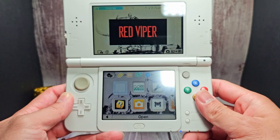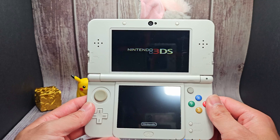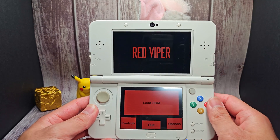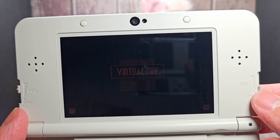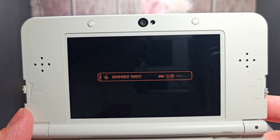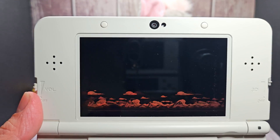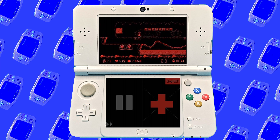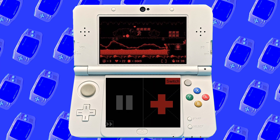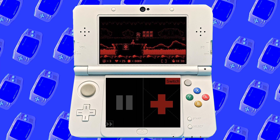The 3D effect on the 3DS would have been perfect to play Virtual Boy games, but they were never released on the system — until now. There's an app called Red Viper that's a Virtual Boy emulator and even lets you play with the 3D effect to get the Virtual Boy feeling. There are options to change the colors from the classic all-red to basically any color you want. This is a great way to play Virtual Boy games, especially since the actual consoles are expensive, sometimes faulty, and not the most comfortable. Virtual Boy Wario Land is a really good game and feels right at home on the 3DS.